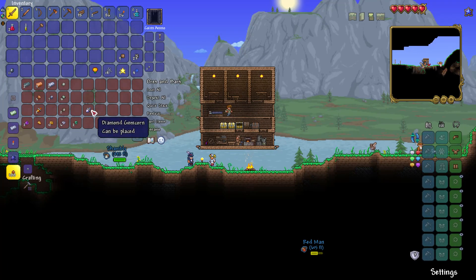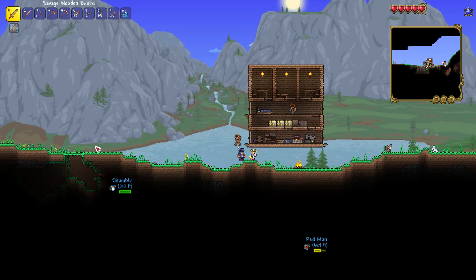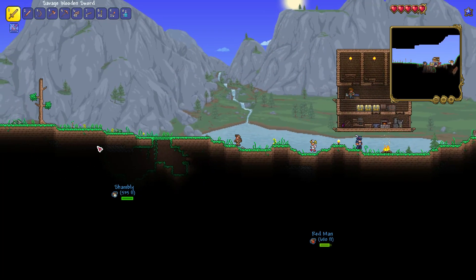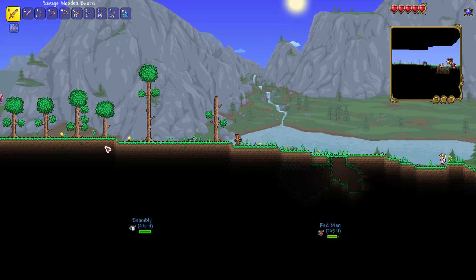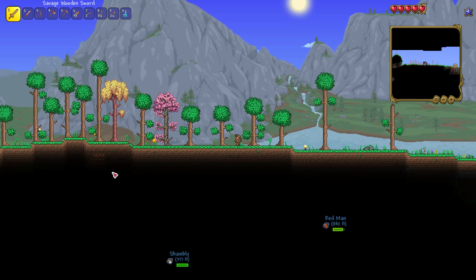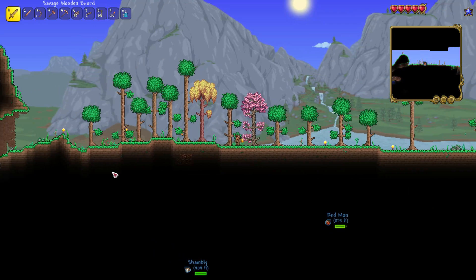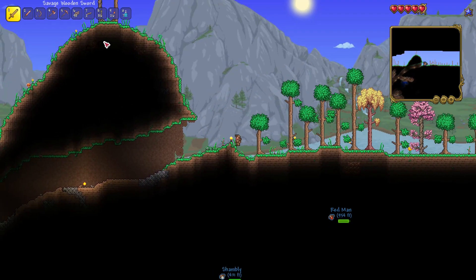We got a diamond gem corn knife! Yeah, I found a diamond tree. I definitely didn't see that in eight and a half hours yesterday. I found one in my solo playthrough. I just go down a cave, and then I die, and then I just go down the cave slightly further. That's how I play. Well, to be fair, that's a general strategy.